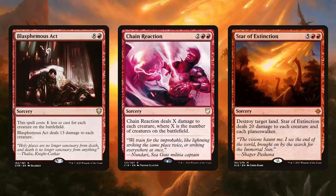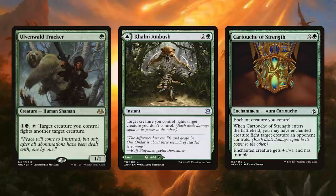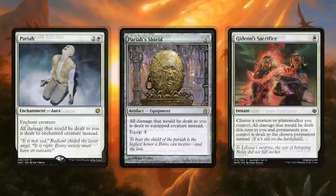So how do we get Jared huge? Well, once we have the monarch, we can just do tons of damage across the board. Blasphemous Act, Chain Reaction, and Star of Extinction — there are tons of other spells that do damage to all creatures. We're not only going to clear the way for Jared to attack, but also make sure that he gets giant. Ulvenwald Tracker, Colony Ambush, and Cartouche of Strength — all of these are fight effects. If Jared's going to be huge, then he can take out incidental creatures, but also that fighting is just going to make him bigger and bigger.